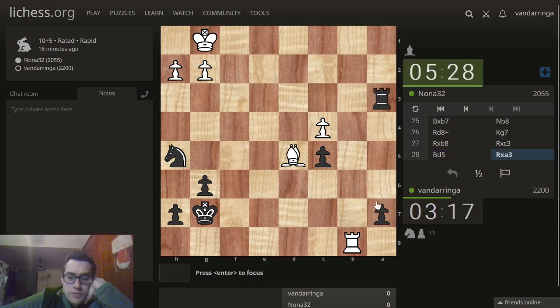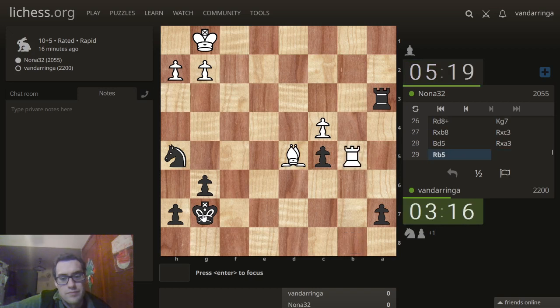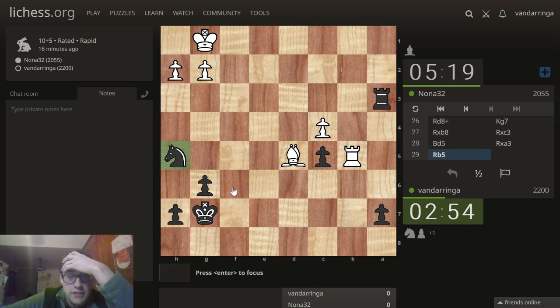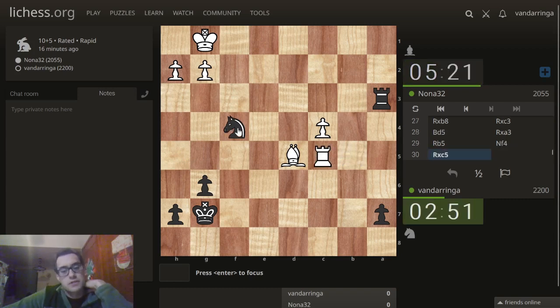He's threatening a check to win my pawn, but I win his first. Where does my knight want to go? I feel like I have good winning chances here. I've got checks. Let's put the knight here. And if rook takes — oh, this is a nice little trap. But unfortunately it doesn't do the whole job.